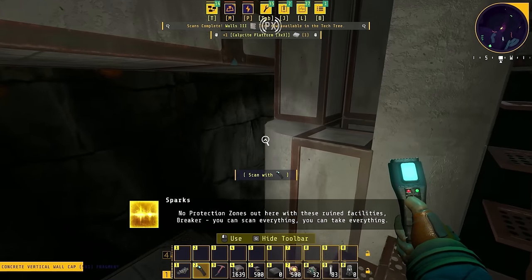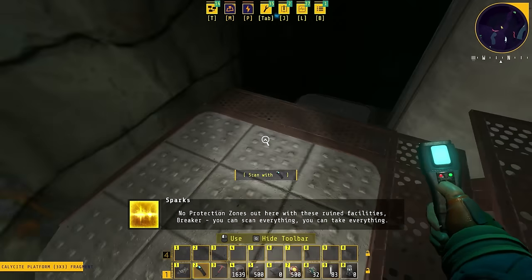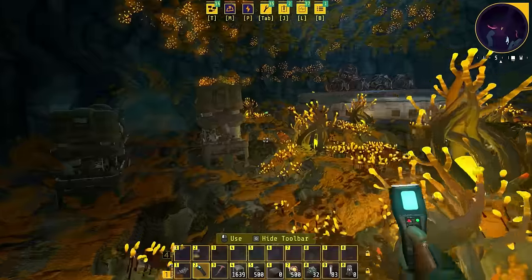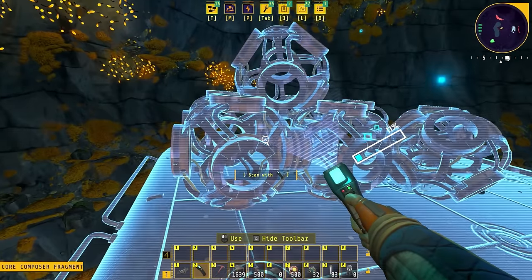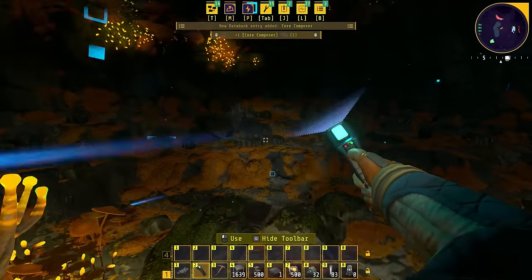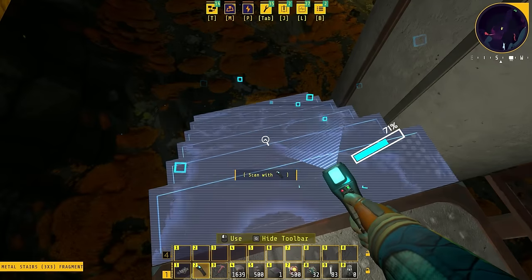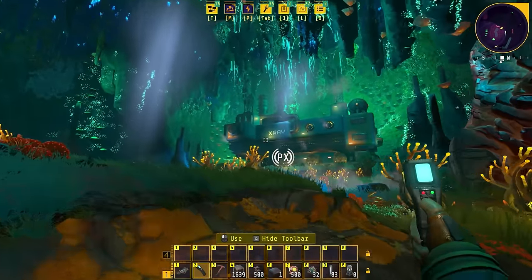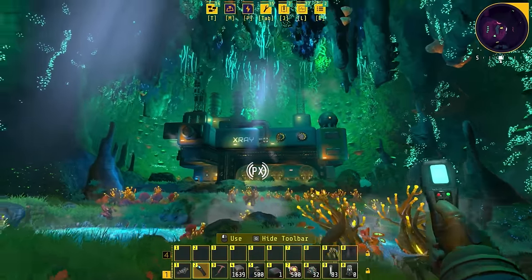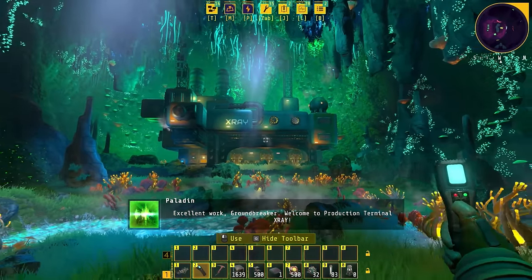No protection zones out here with these ruined facilities — you can scan everything, you can take everything. Just more loot down here. Old science-y stuff, which means it's my science-y stuff. And we'll just take a little staircase on the way back. Back to X-Ray. God, this game is so beautiful. Excellent work, Groundbreaker. Welcome to Production Terminal X-Ray.